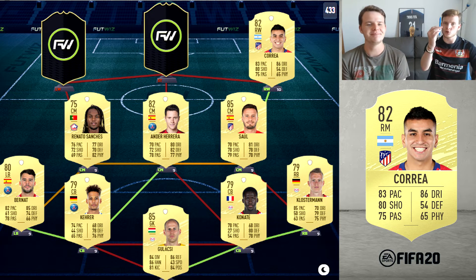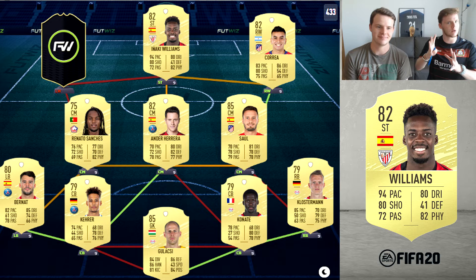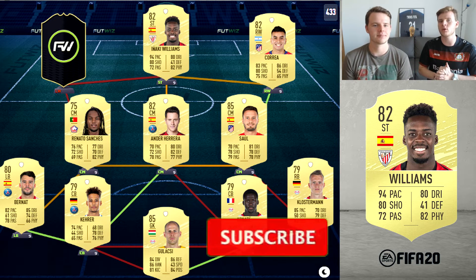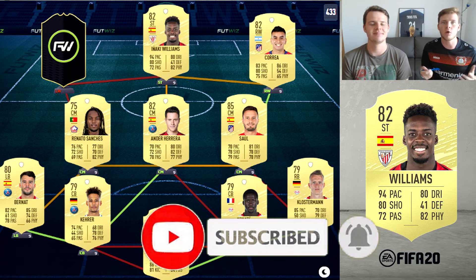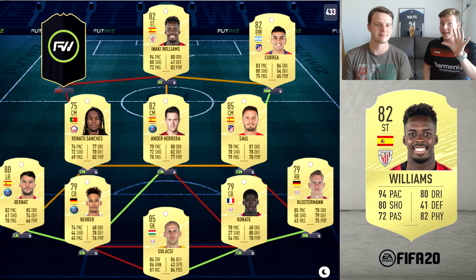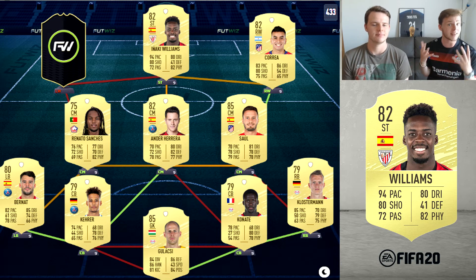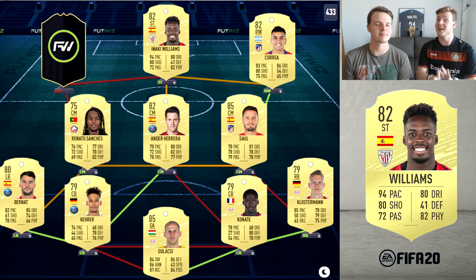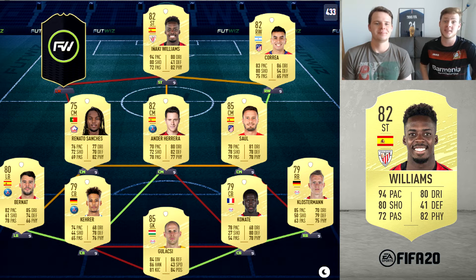Now we move on to the striker position — Inaki Williams. Along with Saúl, in my opinion, one of the most expensive players in the team. We're going to make some trading videos, so if you're looking to purchase Inaki Williams, make sure to subscribe so we can give you tips on how to make easy coins to purchase players like him. One of the best overpowered strikers in FIFA 20 — you can count on him to score goals, make headers, make assists. His head/foot beast rating is 93, so this guy is going to be an absolute machine in the striker position.